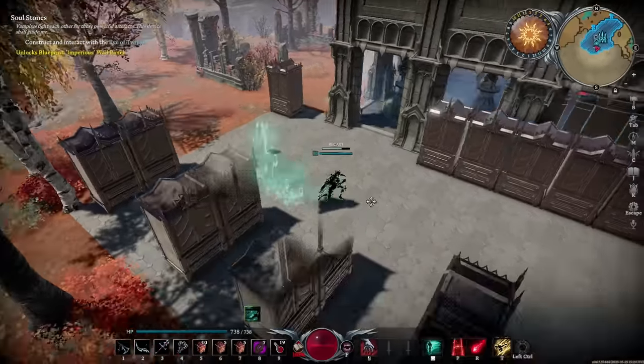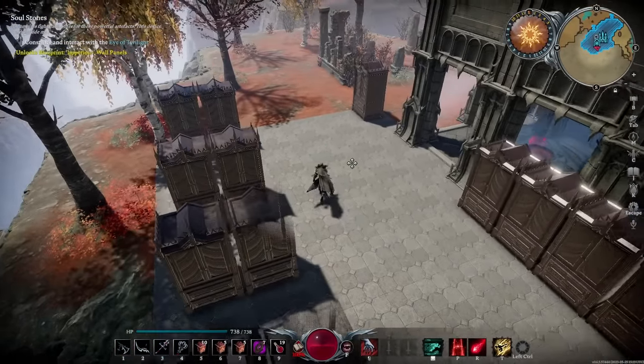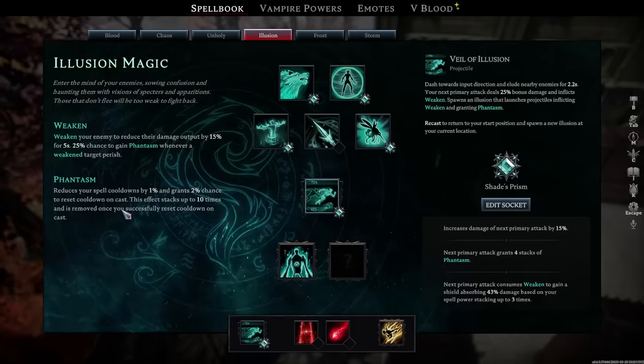When you dash with the Veil of Illusion, it creates a copy of you like all the others, but that copy will shoot things around you and it gives you stacks of Phantasm. Phantasm is absolutely phenomenal because it reduces your spell cooldowns by 1% per stack and gives you a 2% chance per stack to reset the cooldowns on one of your spells when you cast it. This stacks up to 10 times.